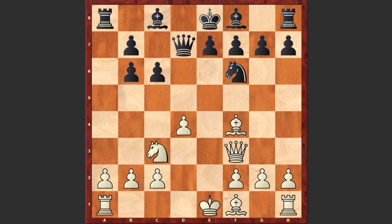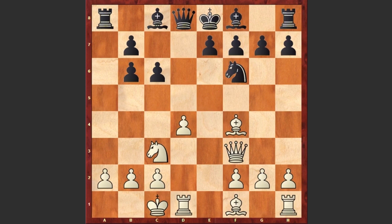Nxb6, axb6, White castles and Qd8, opening up space for the bishop to develop. By the way, if you have noticed, this is move 11 and already Richard Ruppert has moved his queen five times.